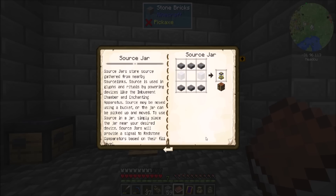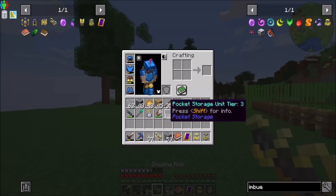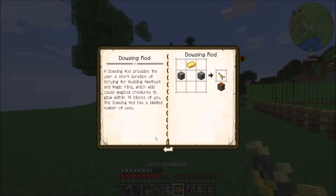We're also going to want to look at a source jar. The source jar is a way to store source and then move it around and use it for things like rituals, enchantments, glyphs, and all kinds of other stuff we'll get into later as we progress through the mod. In addition to that, I got a dowsing rod, which is kind of cool.